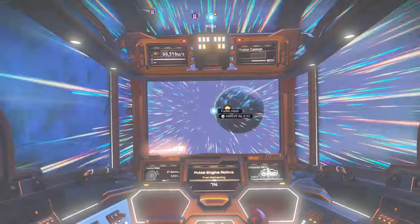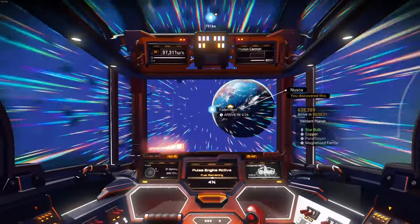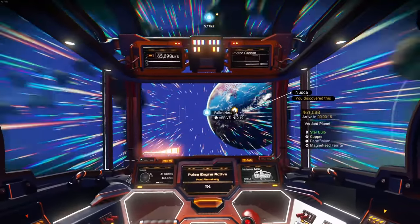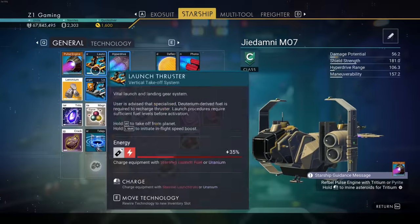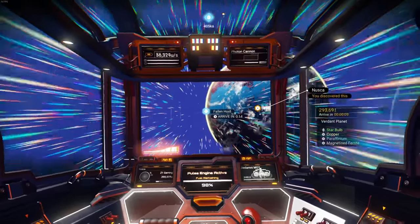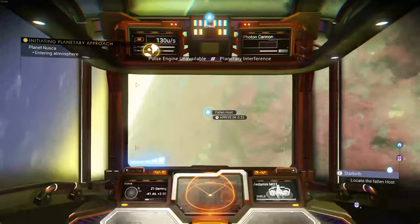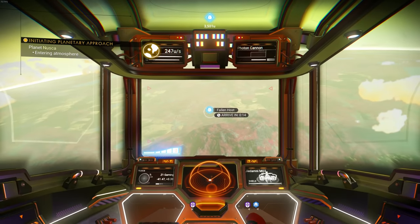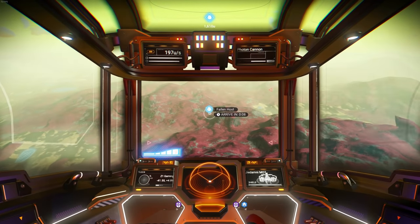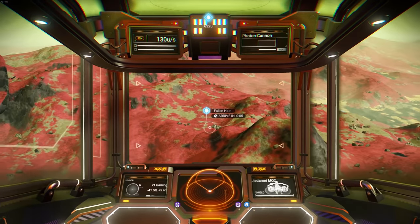Oh my gosh, it is finally time! It's finally time - comment what color you think the thing's gonna be. It's probably gonna be the same color... I mean, I did go through a different portal this time. I am so excited, this took way longer than I was anticipating. Fallen hosts, I am ready to claim you - you shall become mine, we shall become one. The first living ship is terrible - this is awful. Never again would I want to do this.